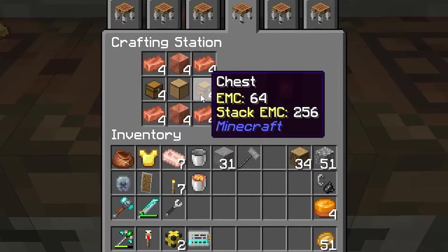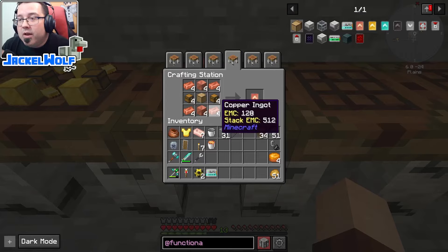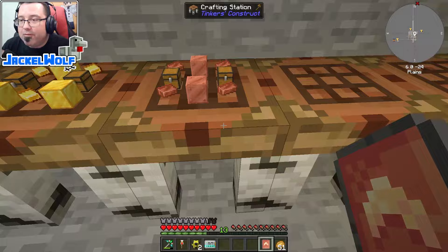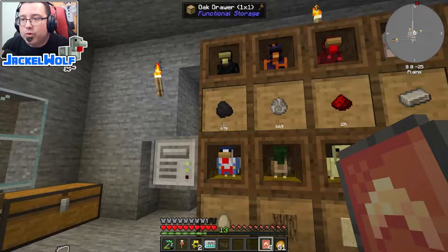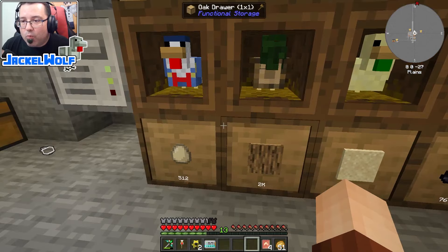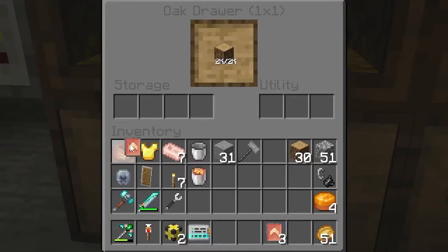To make a copper upgrade, you need four copper ingots, two blocks of copper, two chests, and one oak drawer. I'm going to make four of them — one to demonstrate and three to use as ingredients for higher-tier upgrades. To apply it, I right-click on the drawer frame to open the GUI, place the copper upgrade into the storage section, and you can see it immediately fills with extra wood. We've now gone from 2,000 items to 16,000 items.